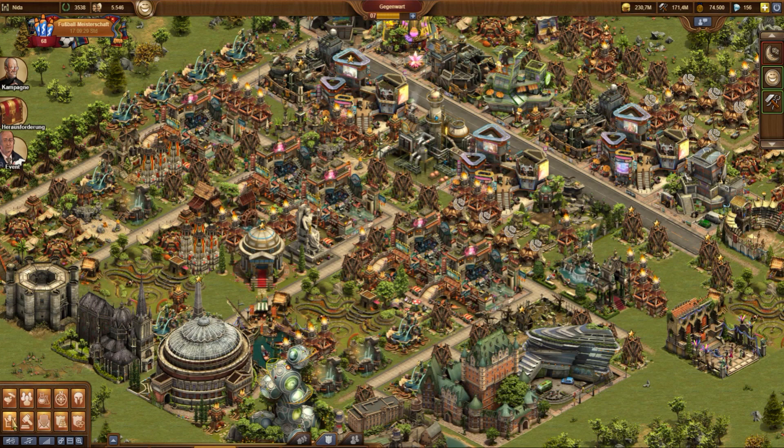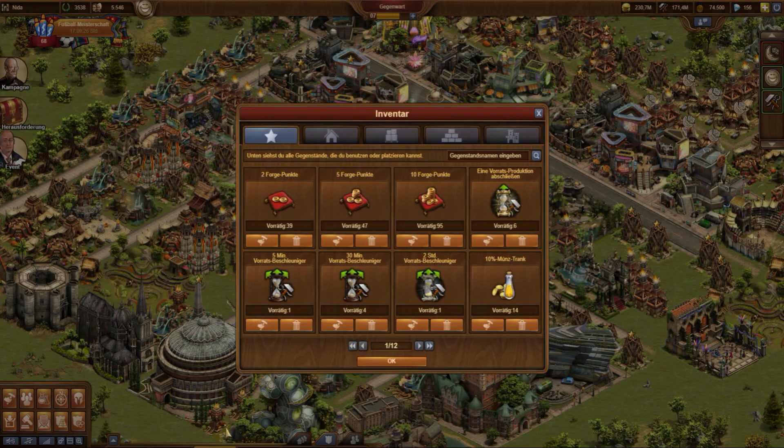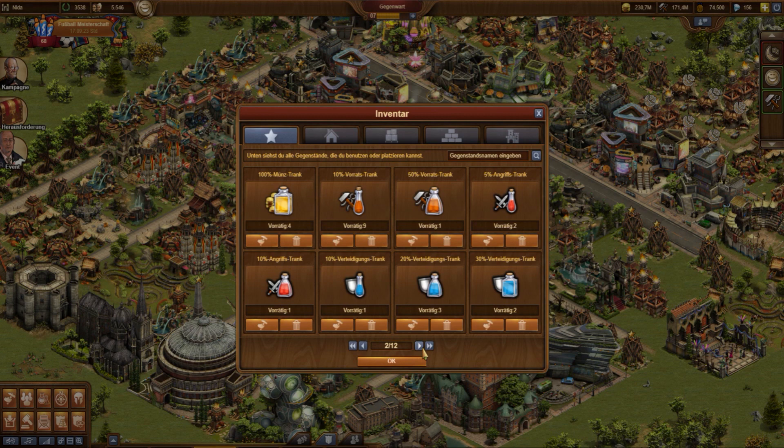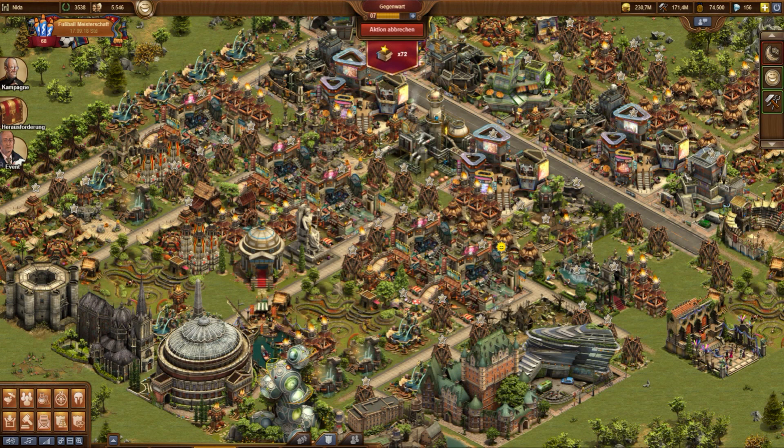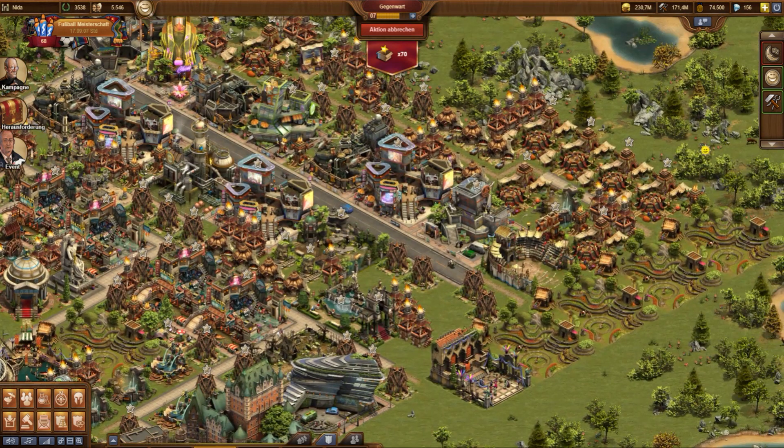Especially players with many shrines and tribal squares require a lot of motivations. Then you must help yourself, sometimes for many buildings. This now is much easier with the new self-aid mode. Very nice!